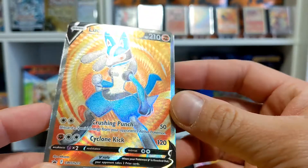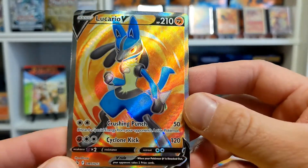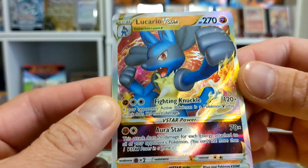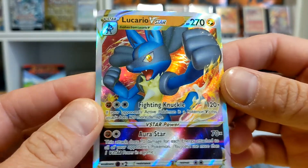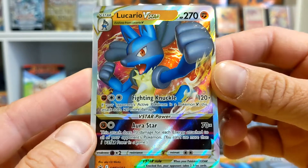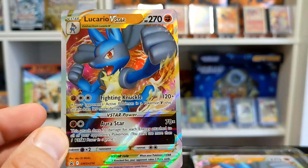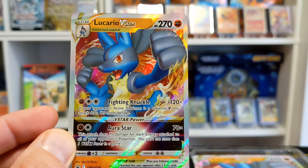I like the Crushing Punch discarding the special energy — pretty good. And no resistance, absolutely no resistance. It might be a little tough against a Mew VMAX deck with the psychic weakness, or the Dragapult V which is making a bit of a comeback. But then we get into the V Star — Fighting Knuckle does 120, plus another 120 if the active Pokémon is a V. So it's a one-hit knockout against any Lightning type: Dragapult V, Jolteon VMAX, Raichu, and also Arceus V Star.